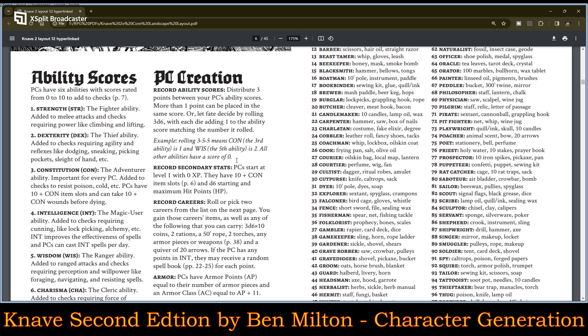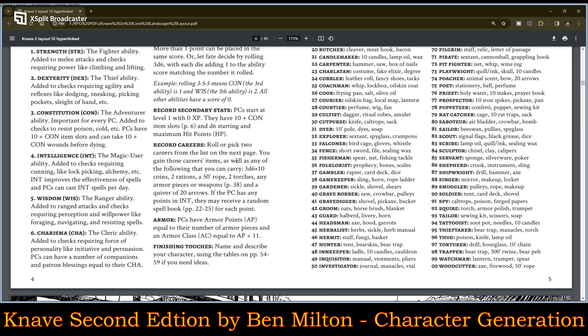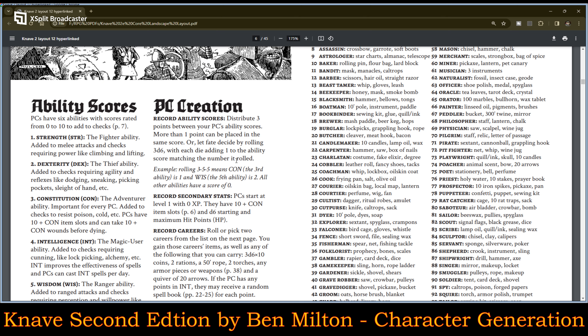Wisdom is the ranger ability — added to ranged attacks and checks requiring perception and willpower, like foraging, navigating, and resisting spells. Charisma is the cleric ability — added to checks requiring force of personality, like initiative and persuasion. PCs can have a number of companions and patron blessings equal to their charisma.